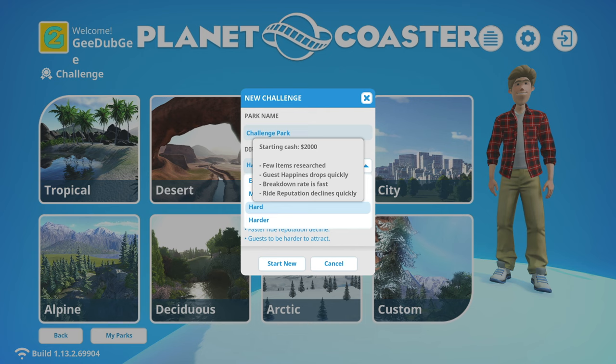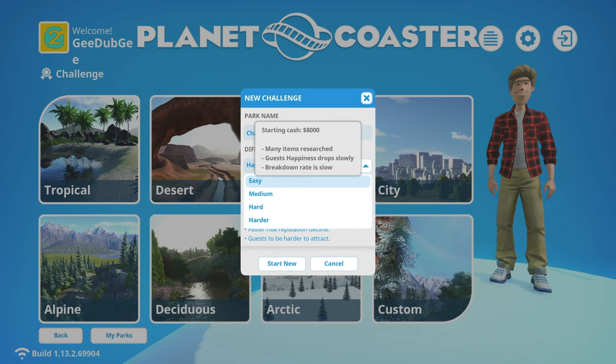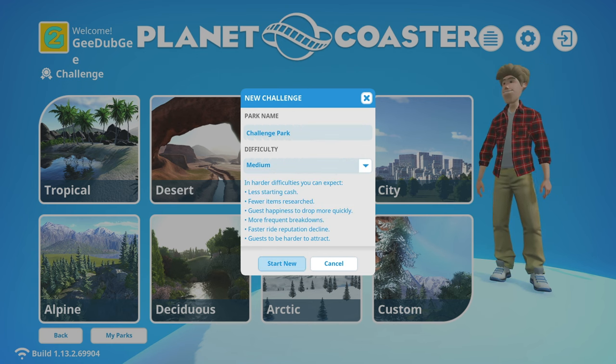Medium gives us four thousand bucks to start, some items researched, guest happiness drops steadily, breakdown rate is average. Hard is two thousand in our pocket. I think we're going to stick to medium - easy sounds a little too easy and I don't want a ton of items researched. So we're going to start with four grand and make every cent count.